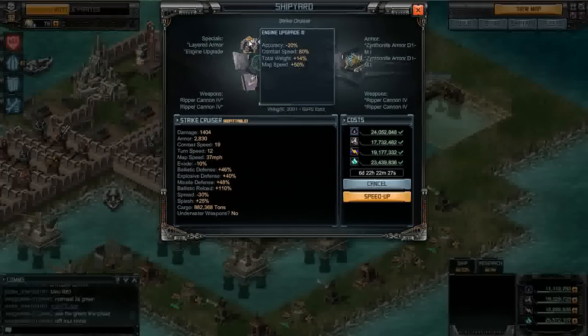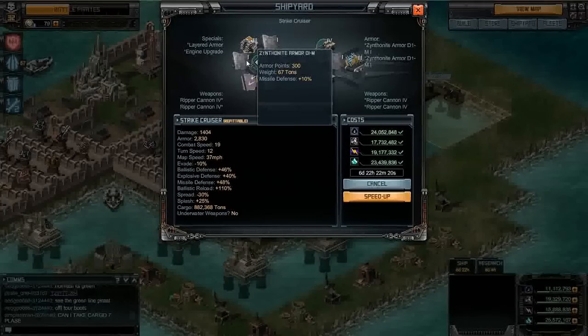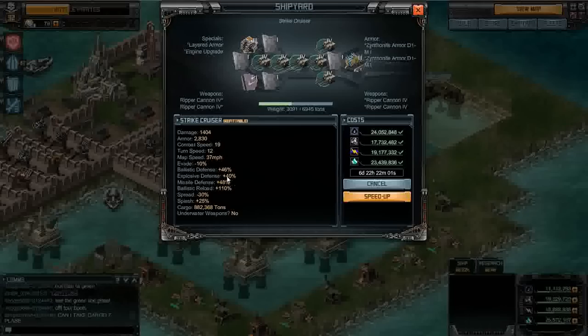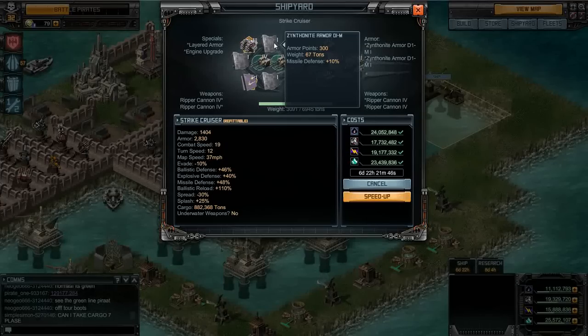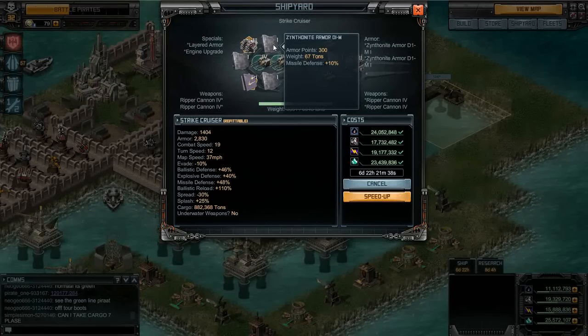Let me walk you through what this is. The engines — they'll always stay. Autoloaders — that will always stay. Layered armor will get upgraded. And for the raids, I'm using the missile defense armor, the light one, because honestly for a raid something like this is not likely to sink the boat. So go with something that doesn't take as long to build. I still get the same +10 missile defense, so I end up with missile defense of 48. Ballistics will be a lot higher when the layer 3 finishes.